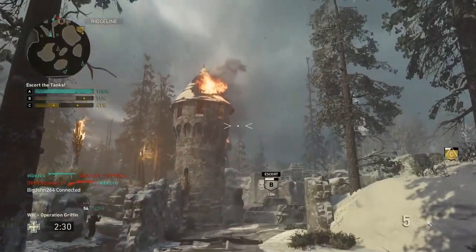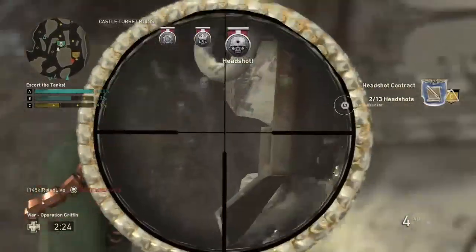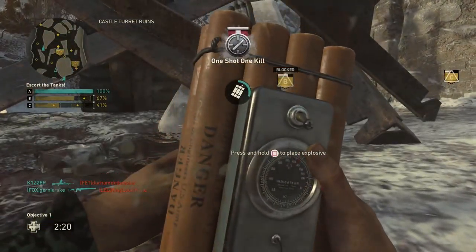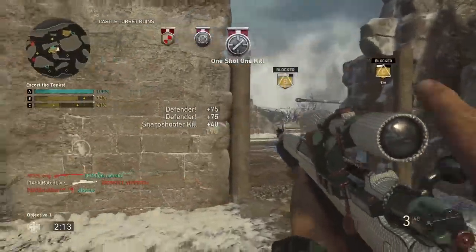At rank 10 you get another epic weapon — the Lewis Landship. This is a weapon that's kind of underrated in my opinion; it's actually a really overpowered LMG that not many people use.